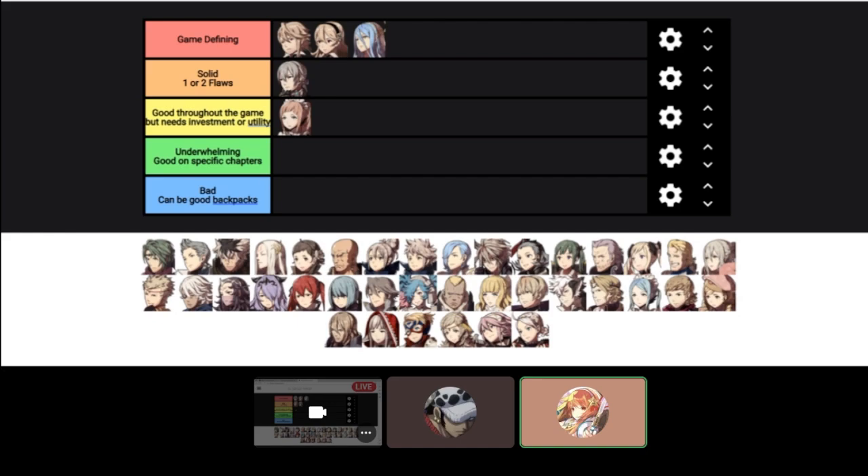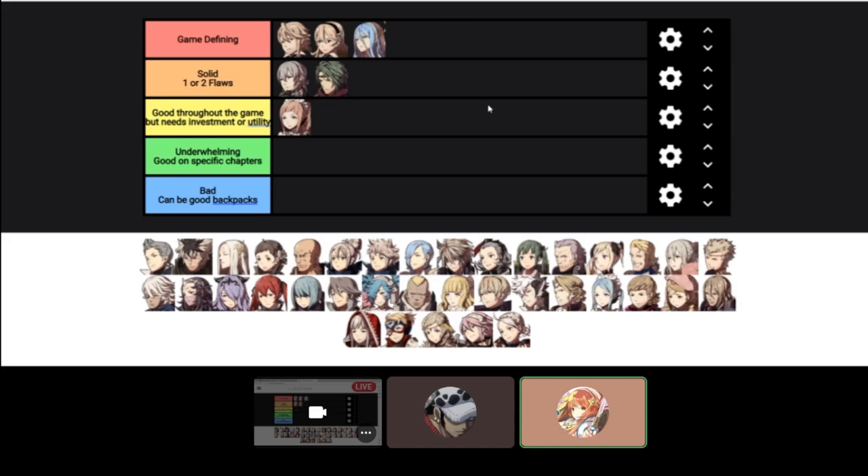His only flaw is that he can't really fight bulky units or physical units. Locktouch is a very important ability in Conquest — money is so tight throughout the whole game that having that extra utility is so helpful. He can also set up kills with Poison Strike and daggers for other units, which is really nice. He's really fast, and Master Ninja with a Hunter's Knife is so important from Chapter 18 and 19 onward. Without it, dealing with those tougher chapters is way more annoying.